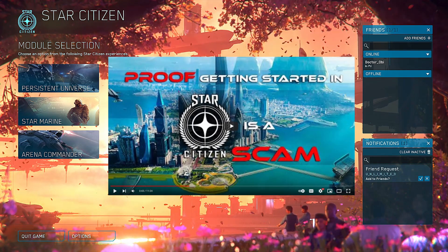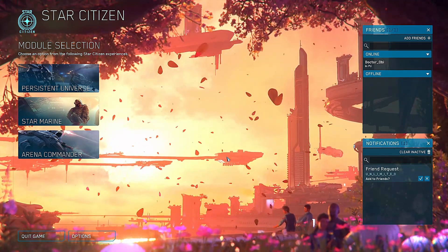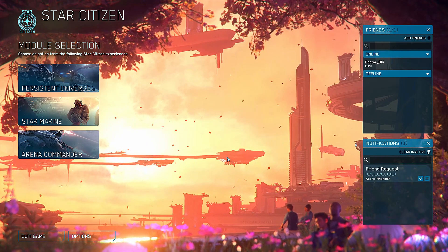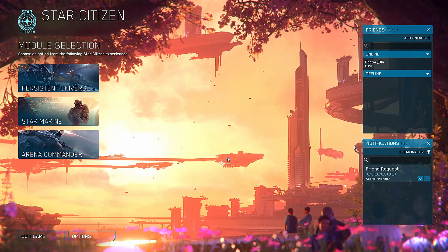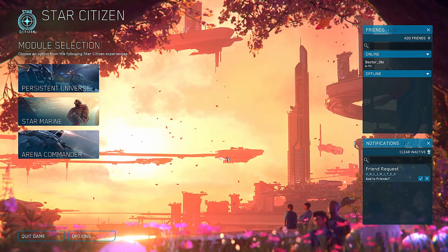Now let's select our first starting location. Well, where's a great starting location? I'm going to tell you if you let me finish. We're going to start in Area 18, a location on the city planet known as ArcCorp.